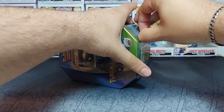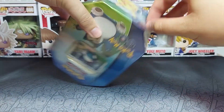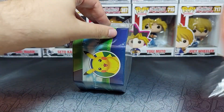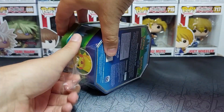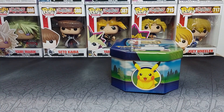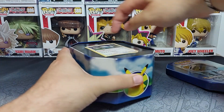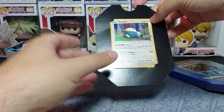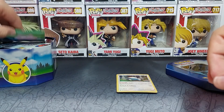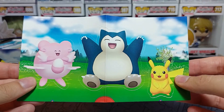Snorlax is one of my favorite Pokemon ever and my favorite of the three tins, so I wanted to keep the best for last - that's why we're opening this tin last. In the previous two tins we've been pretty lucky: in the first tin we pulled one new card, a V we didn't have before, and in the second tin we pulled two new cards. That's a good amount of progress for the collection.